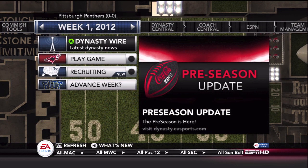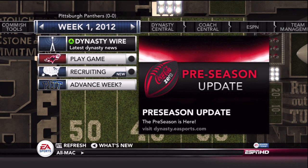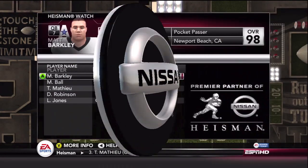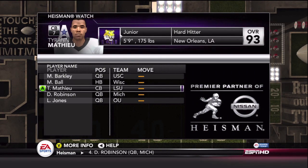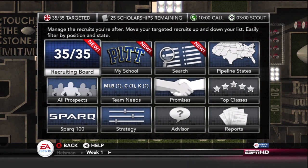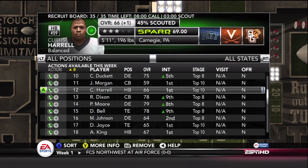Doing some red-shirting of players who I don't think are going to see the field this year anyway, and looking at the dynasty wire for the first time. Also going to check out the Heisman Watch. Real names — Matt Barkley leads up that list, with Monty Ball, Tyrone Matthew, Denard Robinson, and Landry Jones rounding off the Heisman Watch. Five really quality stars who will probably duke it out for the Heisman this year.